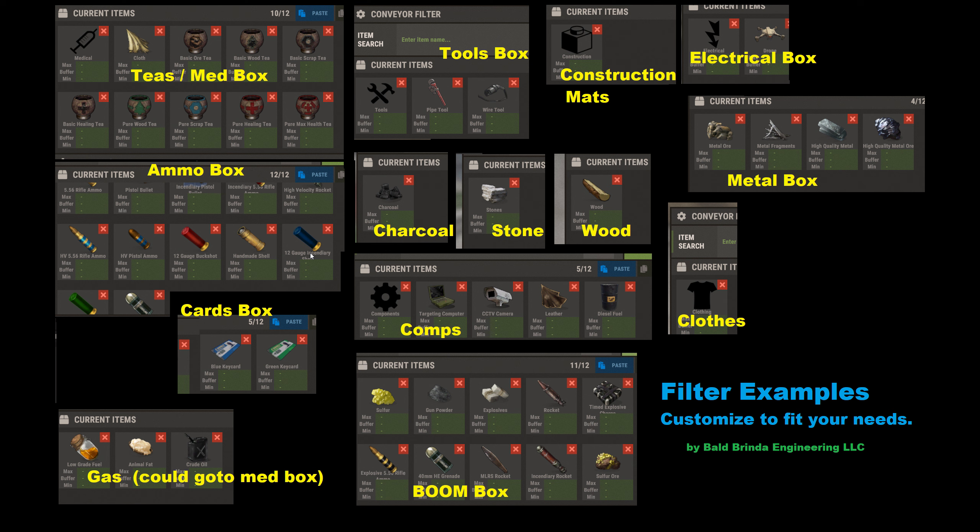For instance, components — like my components box. Targeting computers and cameras are not considered a component for some reason, so I'll have to add those two items individually. On that conveyor belt it'll have components plus those two items.